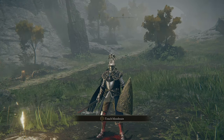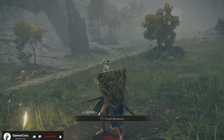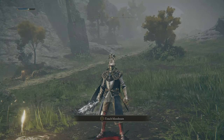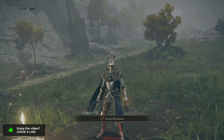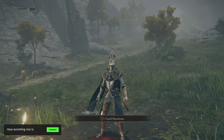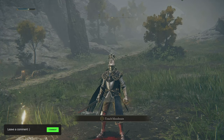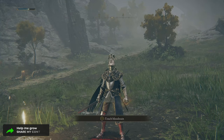Hey everyone, welcome back to another Elden Ring video. Today I want to show you guys where you can obtain a staff very quickly in the game without actually defeating any enemies. There are going to be two locations — one where you won't have to fight anybody, and a second location where you might have to fight a couple people, but that staff will be completely free.